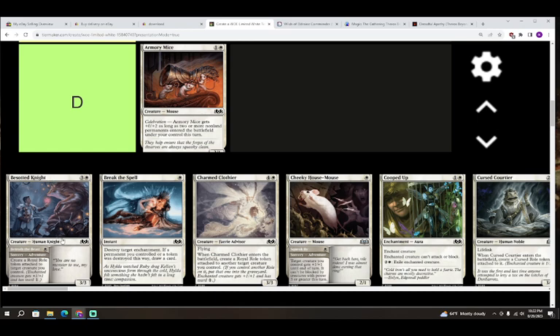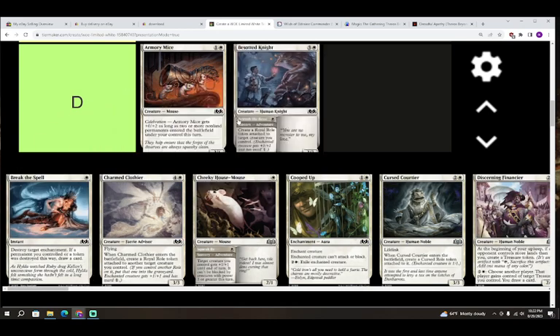Next up we have this Didst Knight — three colorless and white for a creature, Human Knight, a 3/3. It's also got Betrothed the Beast as an adventure: a sorcery that creates a royal role token attached to target creature you control — enchanted creature gets plus one plus one and has ward one. I think this is another D. Neither half of this adventure feels like you really get paid off. I'm not even sure a royal role token is worth one colored mana.